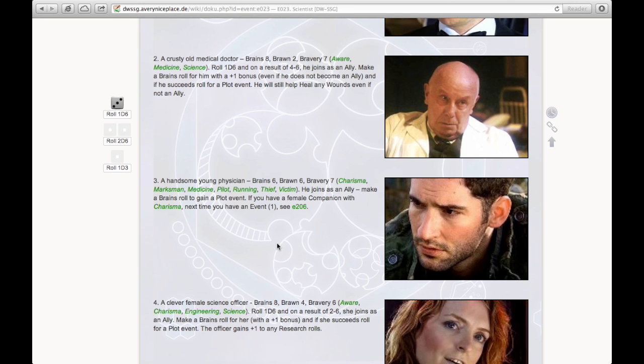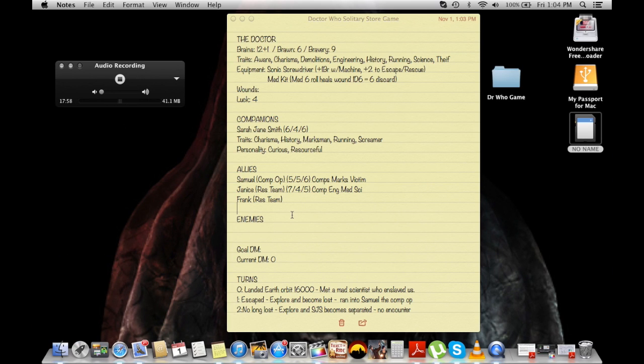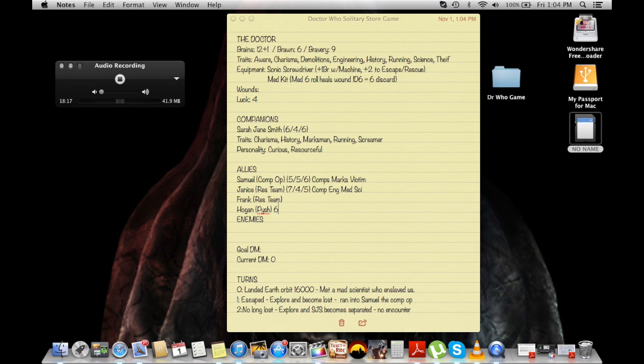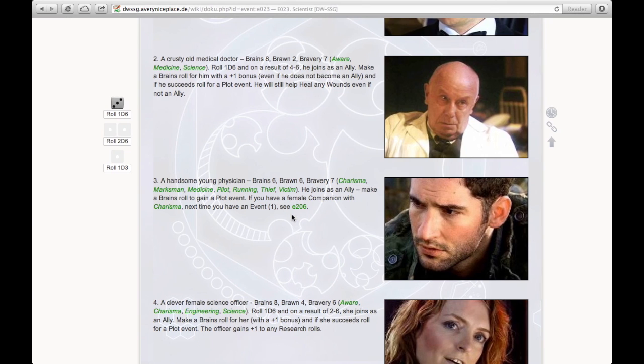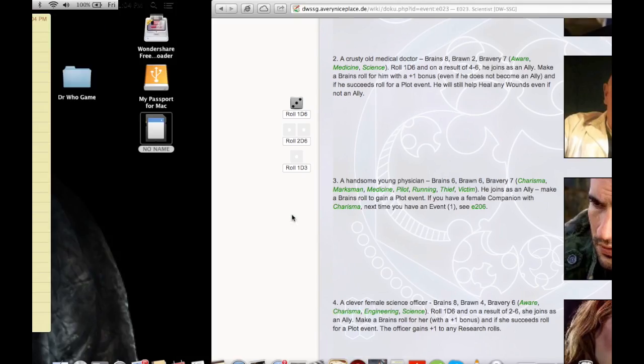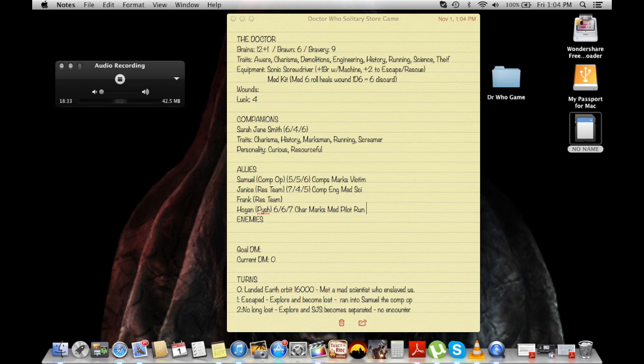Our handsome young physician I'll call Hogan. He has stats 6, 6, 7 and the traits Charisma, Marksman, Medicine, Pilot, Running, Thief, and Victim. He's got a lot going on! It says to join as an ally and make a Brains roll to gain a plot event. It also notes that if you have a female companion with Charisma, the next time you have an event you should check a special table. I'll make a Brains roll for him.